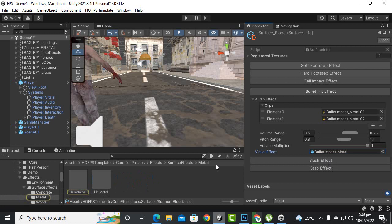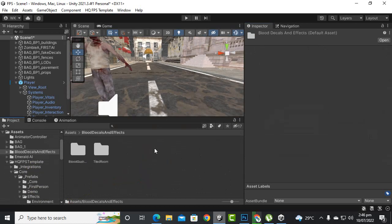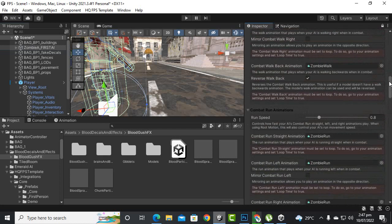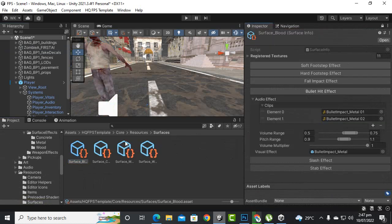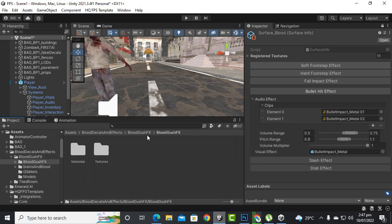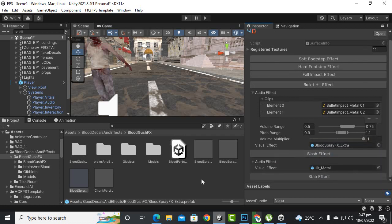We can also change effects such as blood decals. We can see these effects and maybe these effects look good. Let's go back to the surface blood, open it, and look at blood decals and blood coach. The prefabs are going to be here — we'll see the blood spray and extra effects. We'll add the splash effect blood spray to the effect.